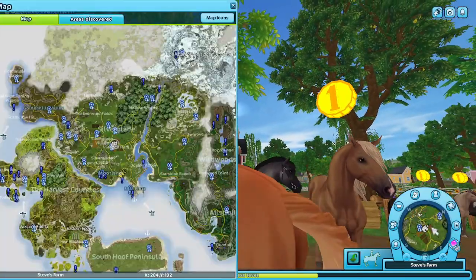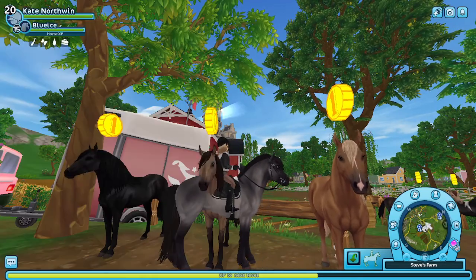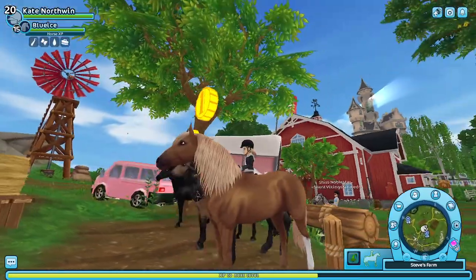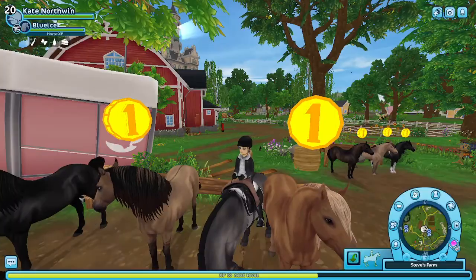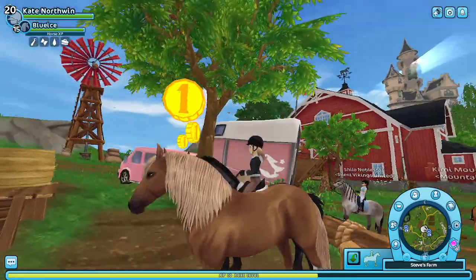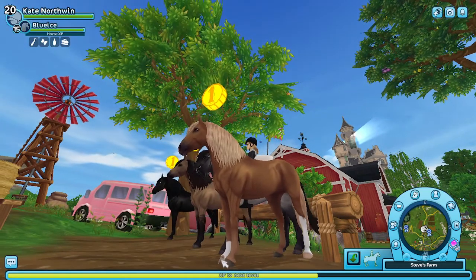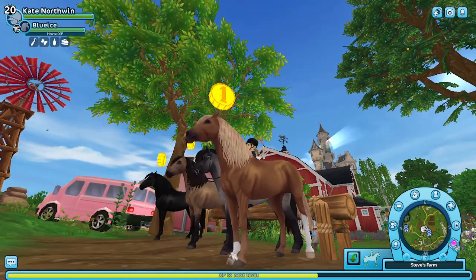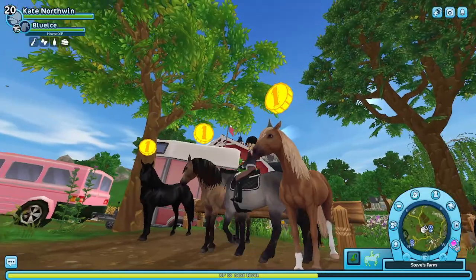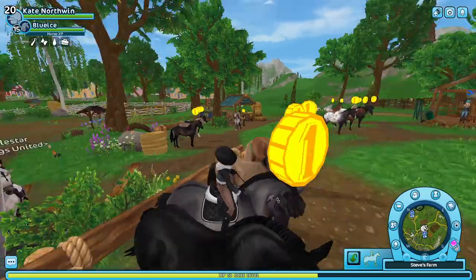Oh, the equestrian festival isn't here anymore — I was going to go check it out, but it's gone. This one is the flaxen chestnut — it's really pretty. I love the markings on the face, I love the leg markings, and the hooves are so detailed, especially the front one. I love chestnuts so much, so I might actually get that one. I don't know what I'd name it, but I love it.